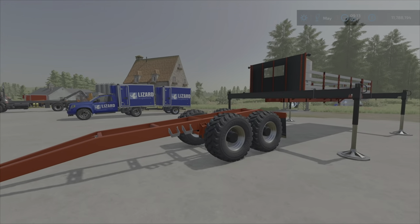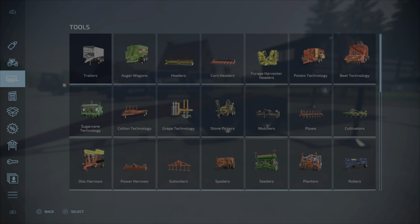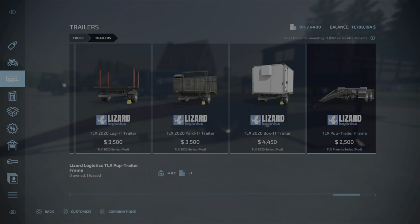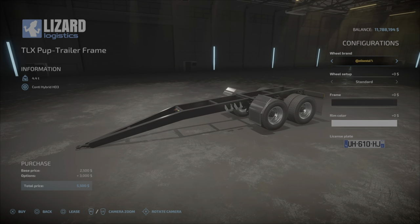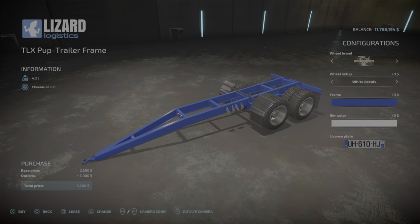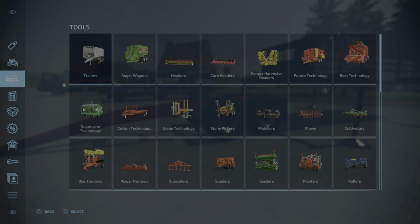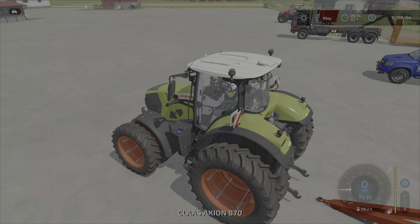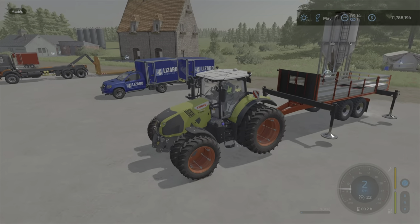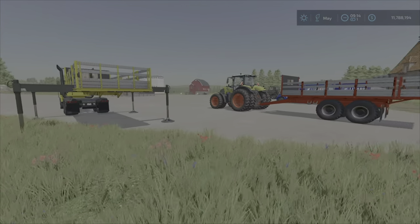The TLX Pop Trailer is the difference for tractor pulling — you'll find it under trailers. The TLX Pop Trailer frame lets you change different wheel options, decals, and main color. It has a pin hitch, so it will connect to all tractors more or less. I'll show you all of these first and then we'll do the testing afterwards. The next one is also from 82 Square Studio — the TLX Box Set.